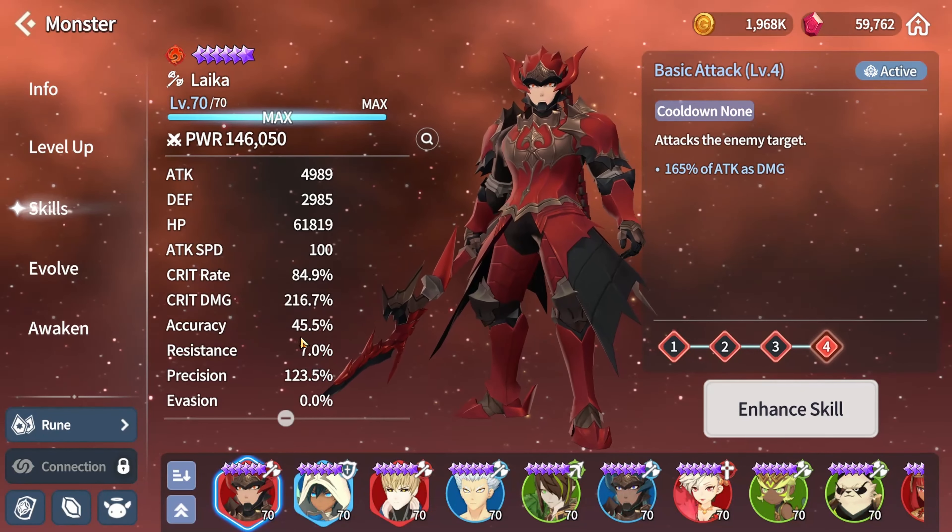Let's jump and see my Leica stats. My Leica attack is around 4.9k, defense 2.9k, HP 61k, critical rate 84%, critical damage 260. Accuracy is not important, even though he has a stun in his second skill — or first skill, we will confirm that later. Other stats are also not important. His basic attack is only a basic attack with good numbers; it's not so bad, 165 as a brawler.